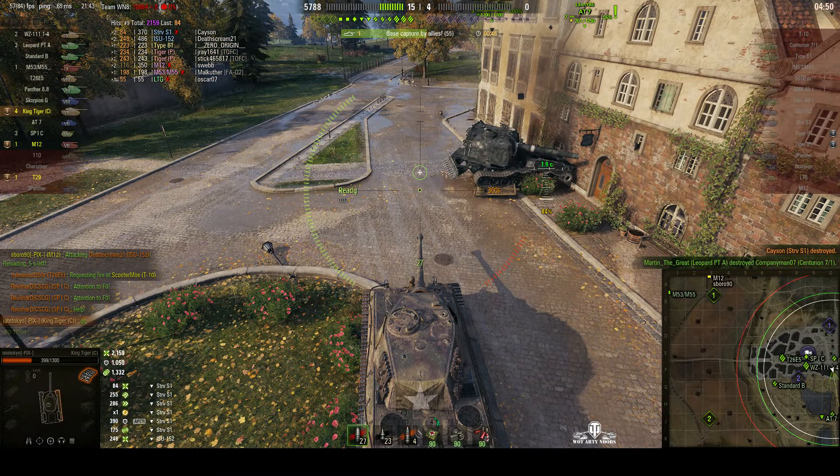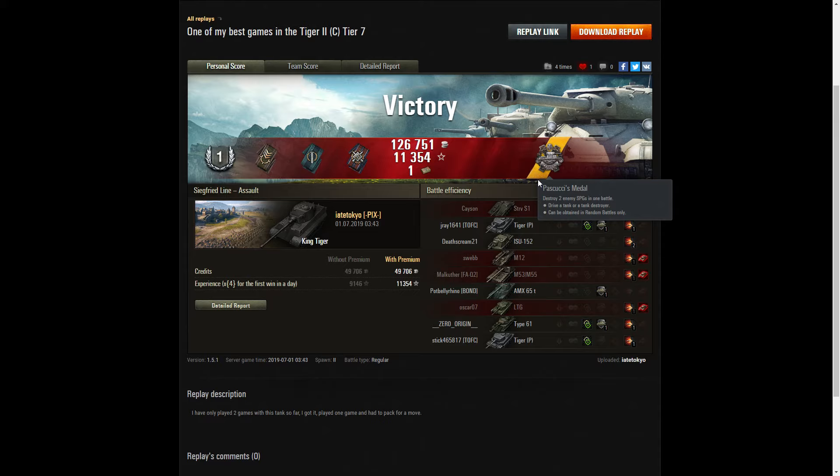When I saw him go for the Tiger P, I thought — no, switch. Go to the M12, it's a guaranteed epic medal straight away. Even as an arty player myself, I said go for the arty — you're guaranteed to get the medal there. He'd already taken out their M53/M55, no problem whatsoever. And certainly he did what he was supposed to do: take out the enemy arty. It's obviously a very nice little medal to have, even if it is for killing arty.